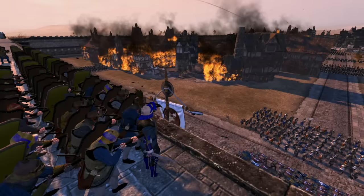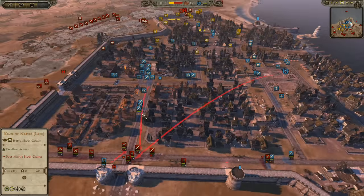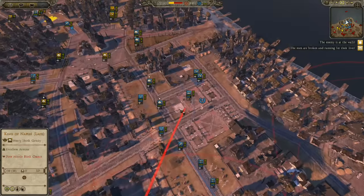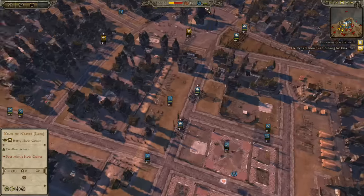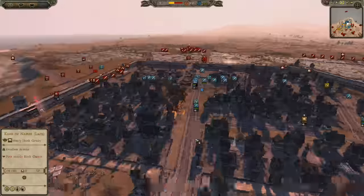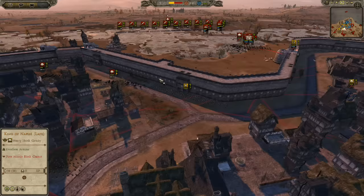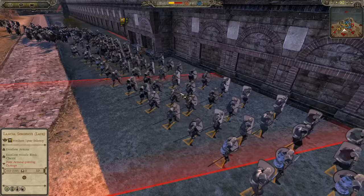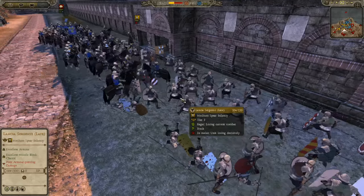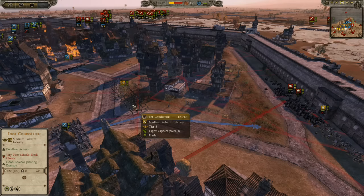We have an isolated unit of crossbowmen that's gotten stuck on the side. Well, they can shoot at the enemy but they're soon going to get surrounded. So this side of the battle is not going quite as planned — we've fallen back. Over here we are holding strong with some infantry, and we do have our own bombards in the back trying to support our position, but the firing arc is not great. So we're getting overwhelmed and some of the enemy is pulling through on this position.